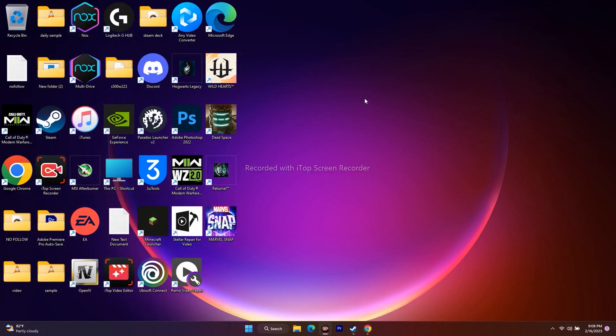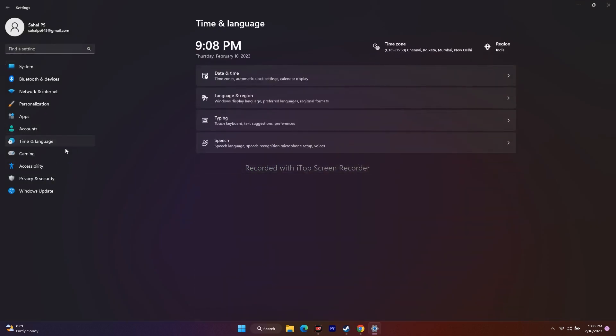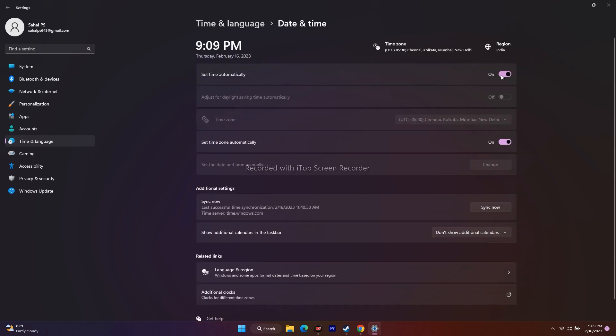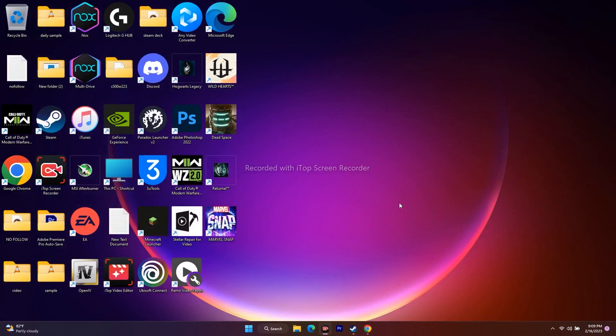Next, make sure your time zone, language, and region are all correct. Go to Settings, then Time and Language, then Date and Time. Make sure 'Set time automatically' and 'Set time zone automatically' are both turned on. Go back to Language and Region and ensure the country/region and language are correctly set. This did work for many users — it's unclear why, but it's worth trying.